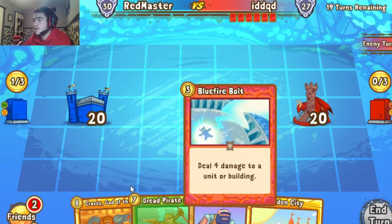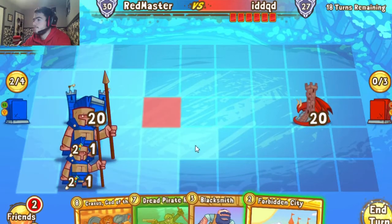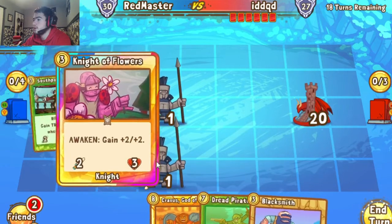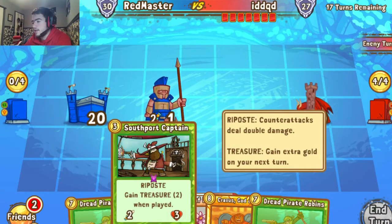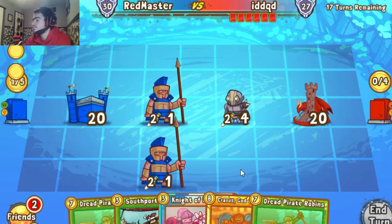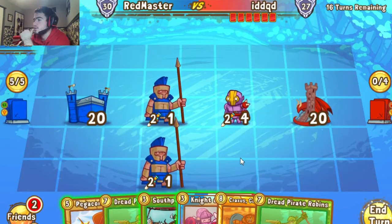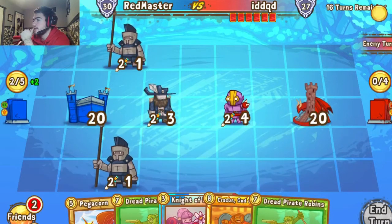He bolts it — direct damage from Warlocks, probably the right play on his part. We throw out the Hassan City Guard so we don't lose them to the draw, then draw three cards and get Knight of Flowers and Southboard Captain. We lose the Blacksmith, unfortunately, so we can't handle bigger threats he might throw out. But we've got the Captain in hand — a very solid ramper, guaranteed Treasure Two.